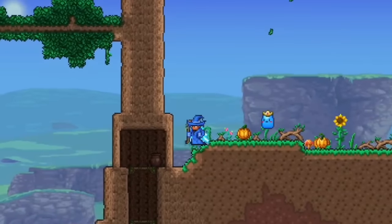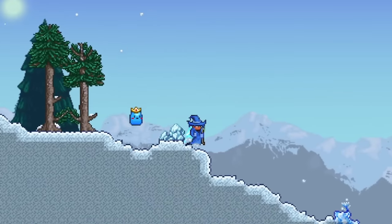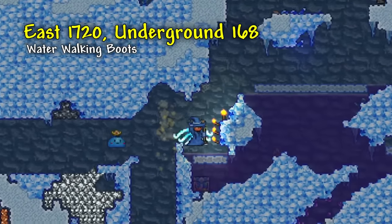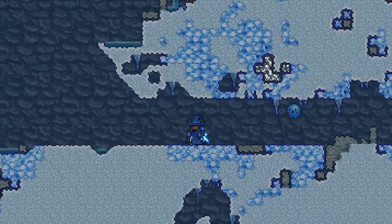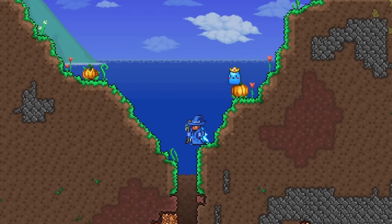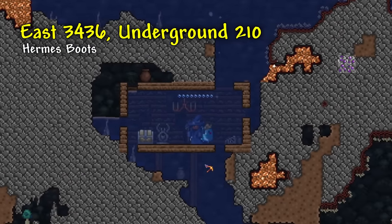Starting on the right side now, the first thing you can find is in the middle living tree just to the right of spawn, which is where you'll find a chest holding an Aglet. The next major thing you can find is in the only open cave in the snow biome, and if you go to where I am on the map inside of that cave, you will be able to find Water Walking Boots. Next, if you start digging left from the Water Walking Boots chest and get to where I'm at on the map, you will find a pair of Ice Skates. And finally, for the last thing on the right side, if you start digging down in the dip right before the beach, you'll eventually run into a flooded house which will have Spiked Hermes Boots in a golden chest.